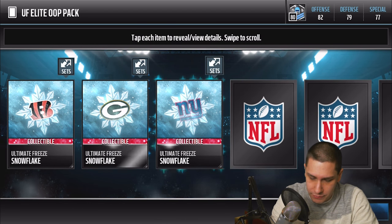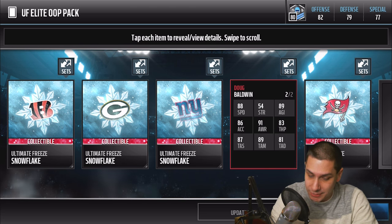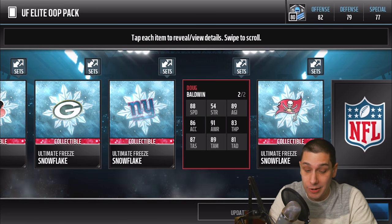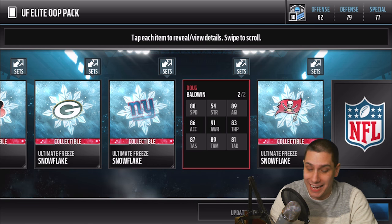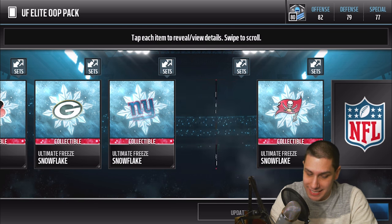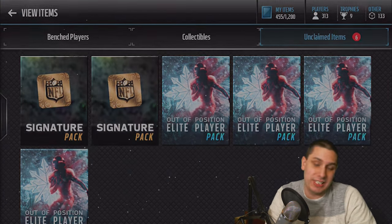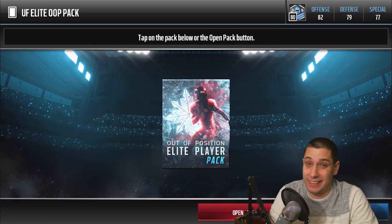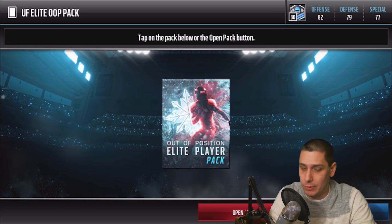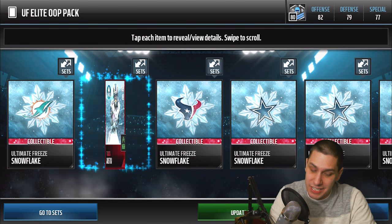Next pack — we get a Doug Baldwin quarterback card. He has 88 speed with 86 acceleration, but those throwing attributes are rough: 83 throw power, and the throw accuracy deep is only an 81 — that's just not going to cut it. Even with the speed, Dougie B probably can't be my starting quarterback, though he's probably better than who I currently have. If you guys want to see a shopping spree video, let me know in the comments and we'll do that on the channel.